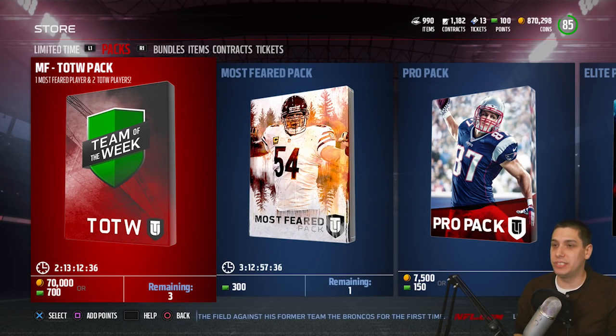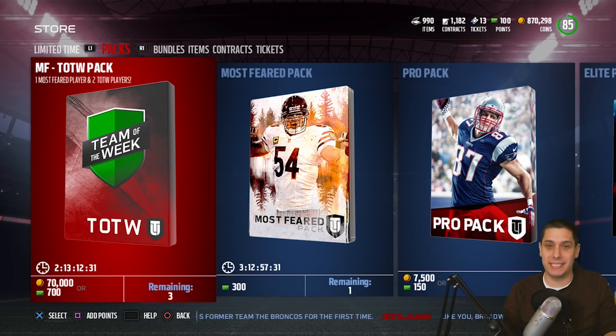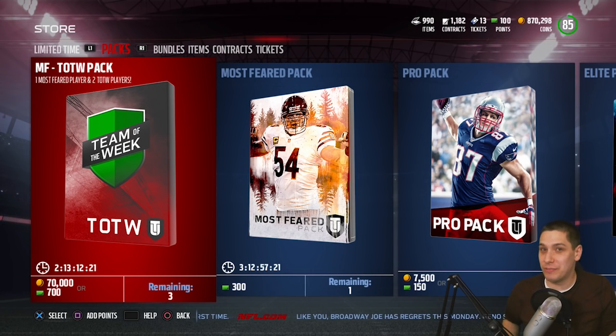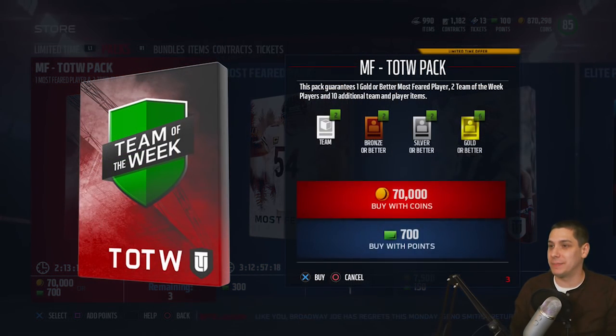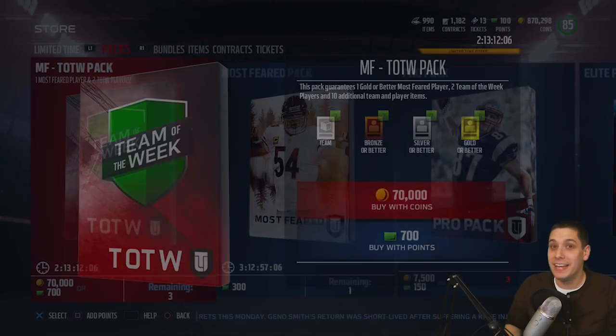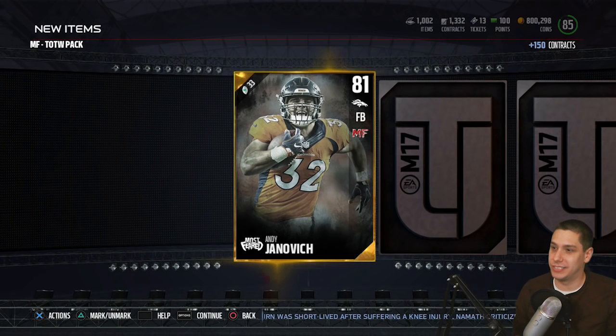We do still have this Most Feared Team of the Week pack. Let's risk it, man. Let's go for it - 70,000 coins. I want to point out: I would not recommend that you do this. This is a bad idea, just doing it for video purposes. This is probably going to be a bad investment even if it ends up being profitable for me - if I somehow pull the Bobby Wagner or something. I still would not recommend doing this, it's just for fun. Let's do it, guys. I've got 800,000 coins, I'm going to have still 800,000 coins after this, and I'll still have stuff to sell.